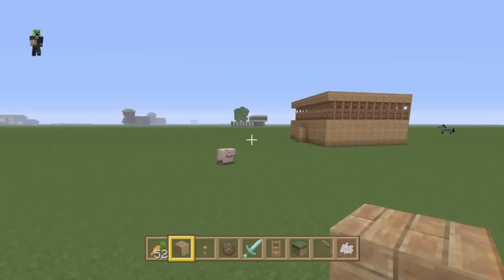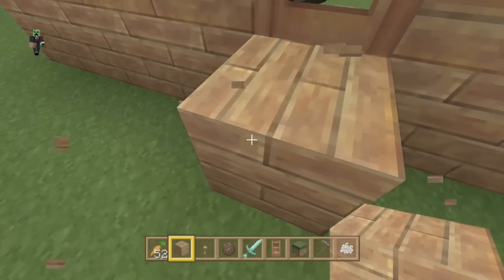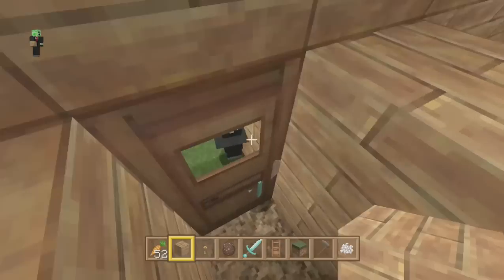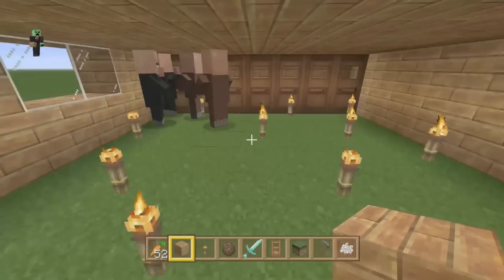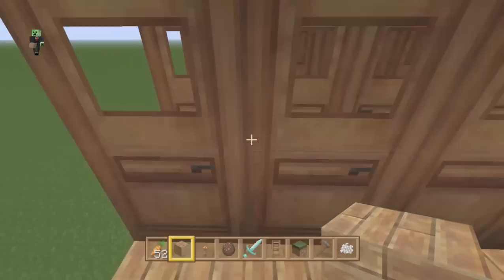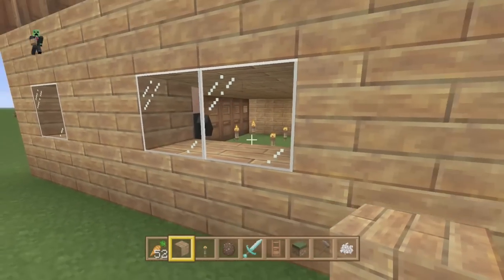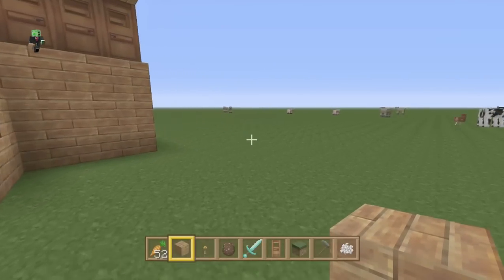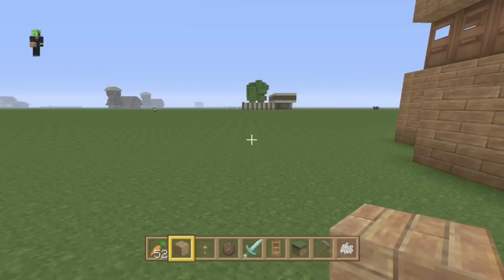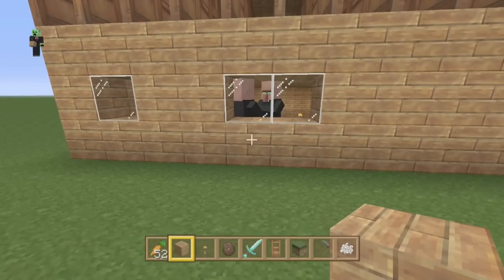I did the same setup earlier and as you can hear, that is a baby villager. There's your baby villager — so these guys are breeding. When they are breeding you can tell because they have hearts above their heads. That doesn't always mean a baby villager will appear every time, but if you're seeing the hearts, that's a good sign — at some point you will get a baby villager.